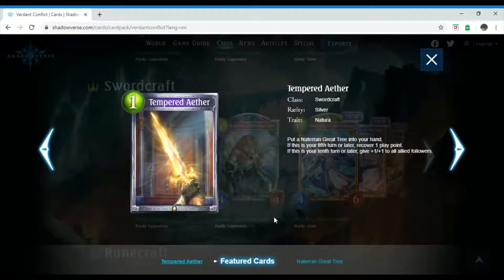Next up we have Tempered Aether, which is a one-costing Swordcraft spell. Its rarity is silver and it has the trait Natura. It reads: put a Naturan Grey Tree into your hand. If this is your fifth turn or later, recover one play point. If this is your tenth turn or later, give plus one plus one to all allied followers. I can see this being used as a late-game card.